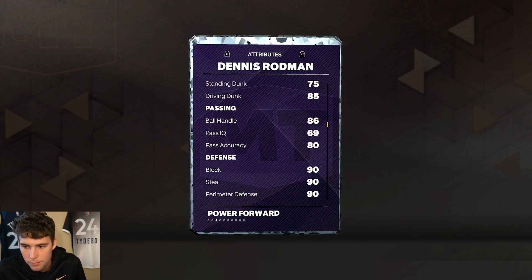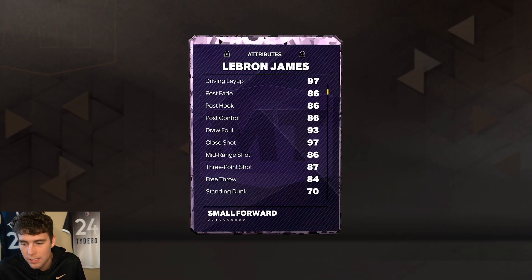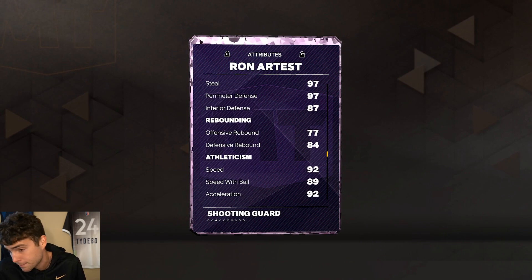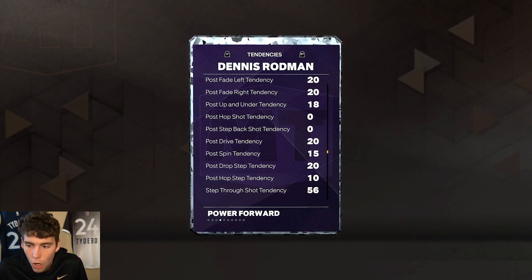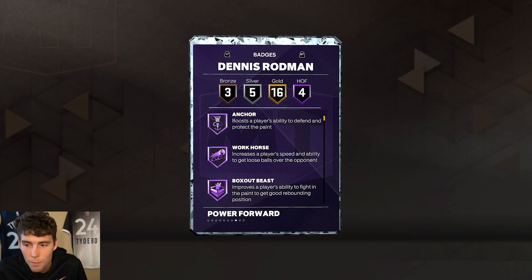I've already looked at both LeBron James and Ron Artest — both will be good in their own right. Ron Artest might be a better perimeter defender, but as an all-around defensive player you can make the argument that Dennis Rodman is just as good if not better. Tendencies matter a ton for this card, and he's got great tendencies. This year specifically, tendencies are back and matter so much.